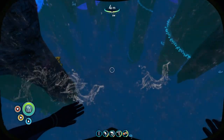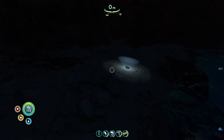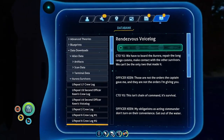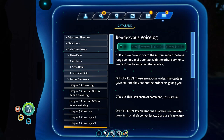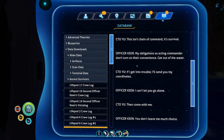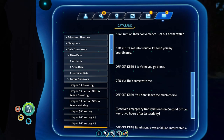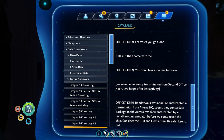Oh — so someone did actually make it here. Interesting. We have to board the Aurora, repair the long-range comms, make contact with the other survivors — we can't be the only two that made it. Those are not the orders the captain gave me, and they are not the orders I'm giving you. This isn't chain of command — it's survival. Get out of the water! If I get into trouble, I'll send you my coordinates. Then come with me. Received emergency transmission from second officer Keane, two hours after last activity. Rendezvous was a failure. Intercepted a transmission from Altera HQ — seems they sent a data package to the Aurora. We were intercepted by a Leviathan-class predator before we could reach the ship. Consider the CTO and I lost at sea. Be safe. Keane out.